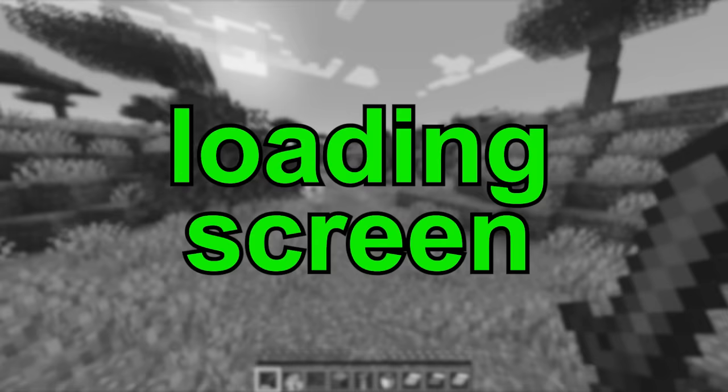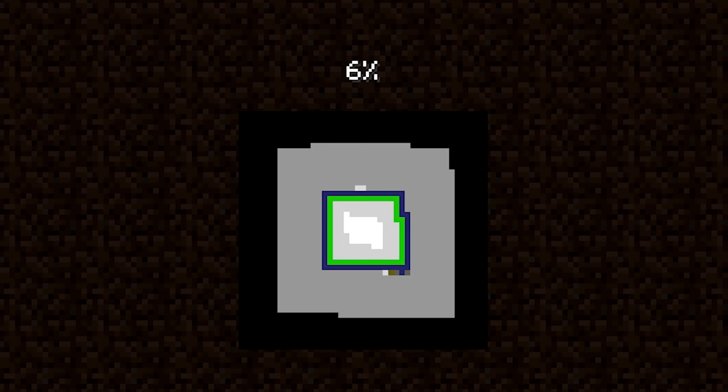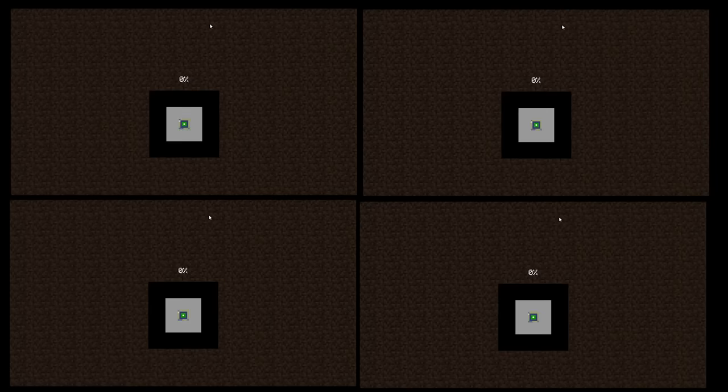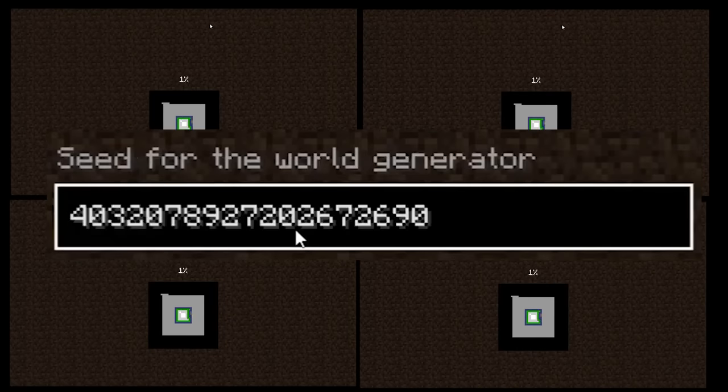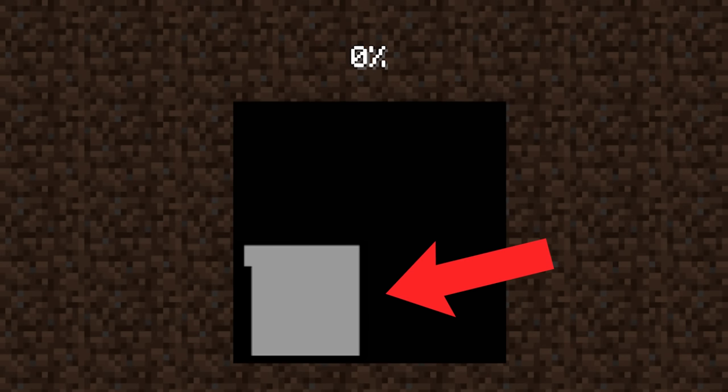Next we're going to take a look at a runner named Sam is Dead 12. In this speedrun, the loading screen seems a little suspicious. When you generate a brand new world, a white square appears briefly in a specific location before zapping to the center and continuing to enlarge and change color. The location of this initial white square stays the exact same every single time you generate a new world using the same seed.